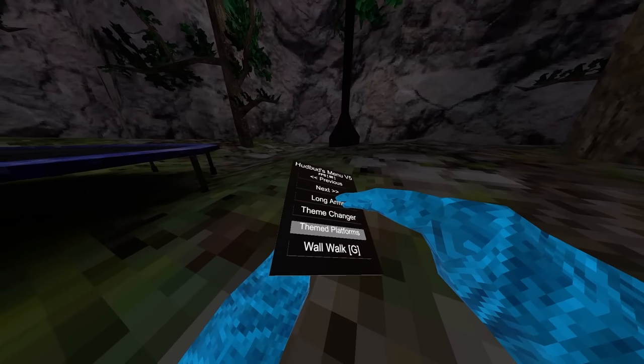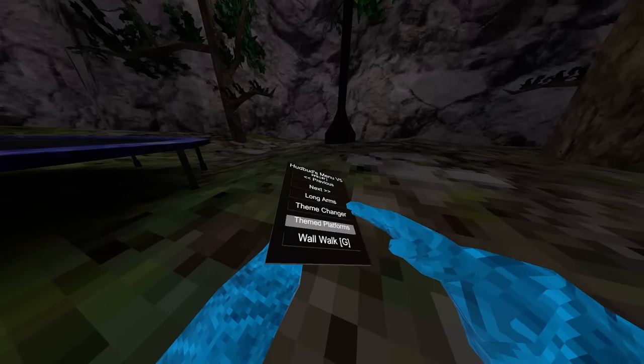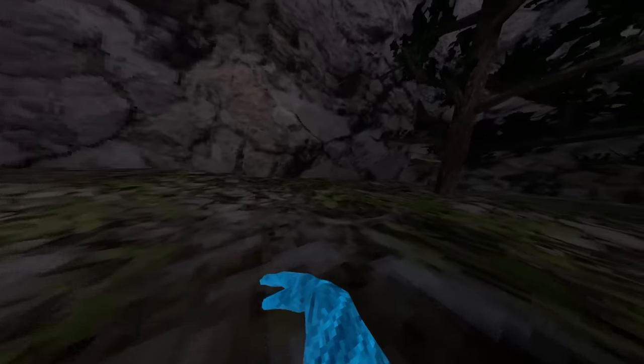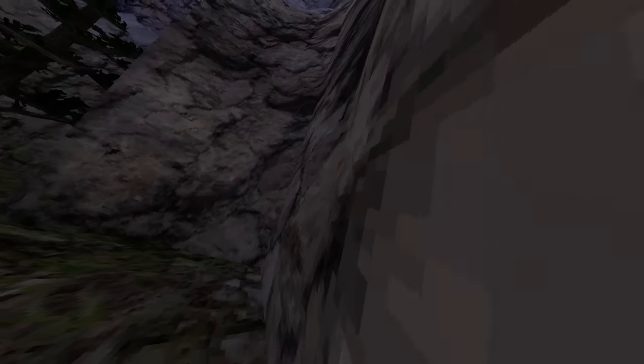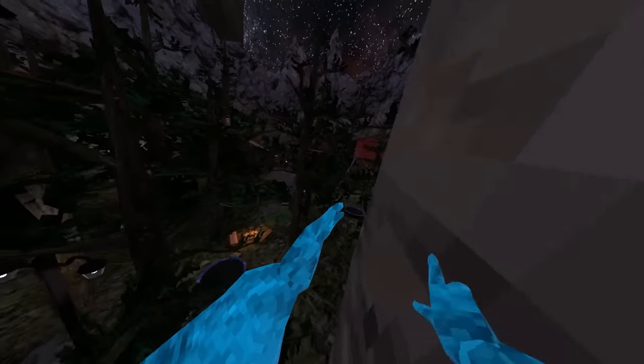Next up we got theme platforms — so whatever color your menu is, is the color of your platforms, so you can change it. Next up we got grip to wall walk, which is just your right grip. It's very weak, but it does work and it does help.